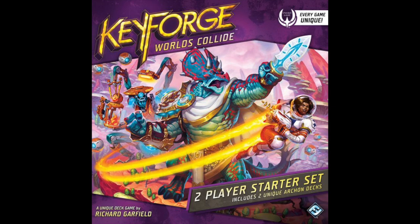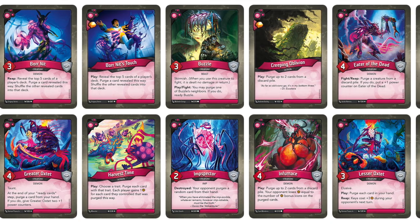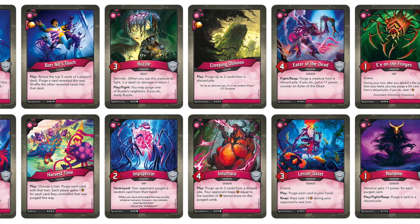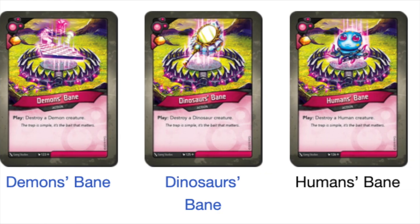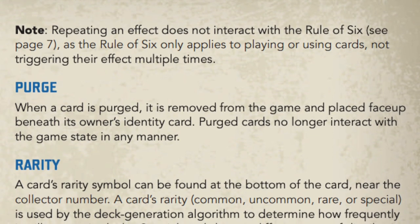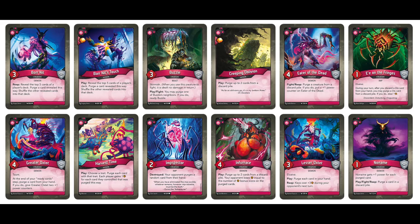I think Worlds Collide is where purging really found an excellent balance, with House Dis revolving primarily around purging, and the designers have only continued to perfect it from there. In Worlds Collide, Dis was filled with a lot of mediocre creatures and actions that acted as fuel for these purge cards — Malison, Lilithal, Dendrix, Ederome, Three Fates, Orb of Nvidius, and all the different Bane cards didn't matter all too much in the long run and could be purged without too much consequence. This reinforces the idea that purging evolved into a price, allowing you to reap the benefits of cards like Lesser Oxidate or E.E. on the Fringes if you purge something first. Of course, this concept fell flat in some areas, such as with the Igon pair or Greater Oxidate for many people, but overall it felt balanced and offered a unique twist.